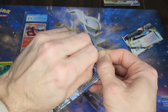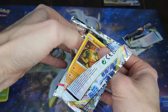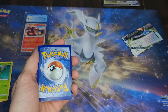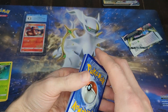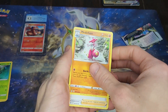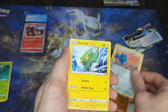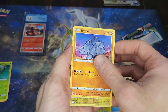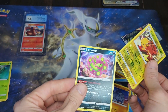Now we're going to get into the Lost Origin pack. I did get the Rainbow Rare Giratina card in a previous video, so that was pretty cool. I'm still missing the Full Art Alternate — the chase card. I obviously don't have that, and I don't have a lot of Rainbow Rare cards, so any one of those would be fun. We got a Reverse Raichu and a Non-Holographic Spiritomb.